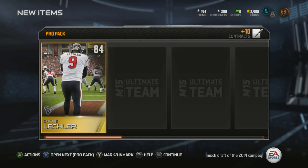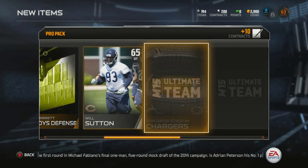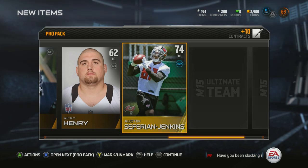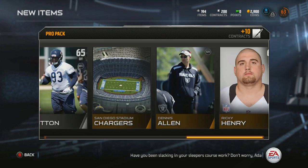I'm sure along the way I'm getting all kinds of good silver cards, possibly some good bronze cards as well. Shane Lechler — another great punter. Maybe that won't be my gold card — you never know, could pull another one in here somewhere. Austin Seferian-Jenkins — that's a great name, I like it.